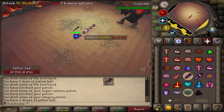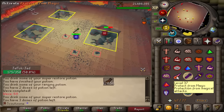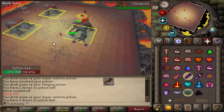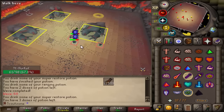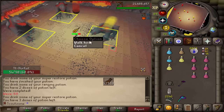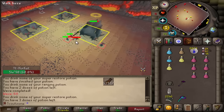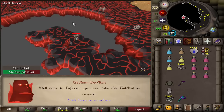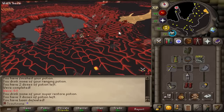We are back at triple Jad. Why did I off-tick that? I missed — that was such a bad misclick. I'm actually sad. I'm going back to raids.